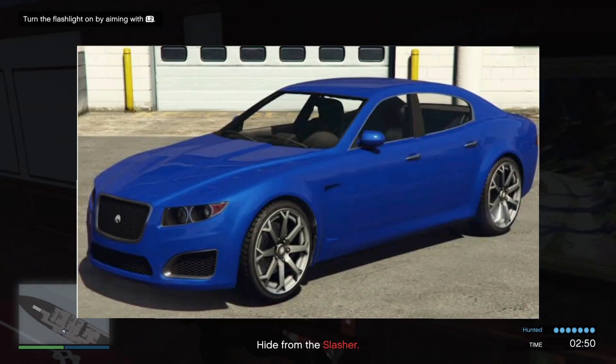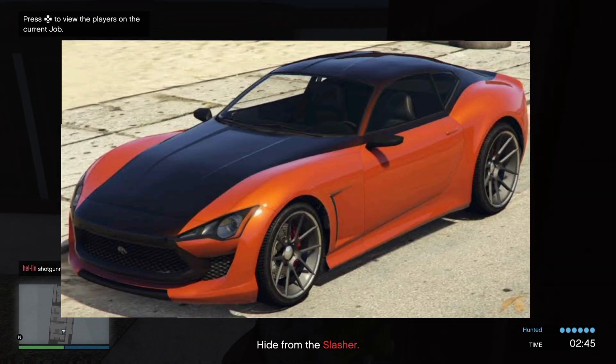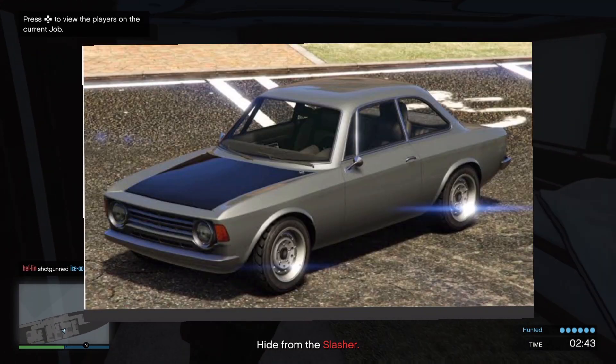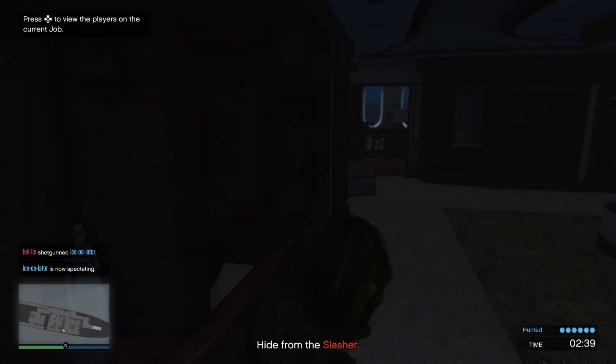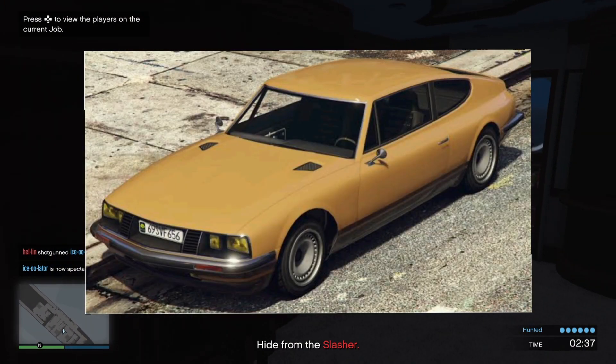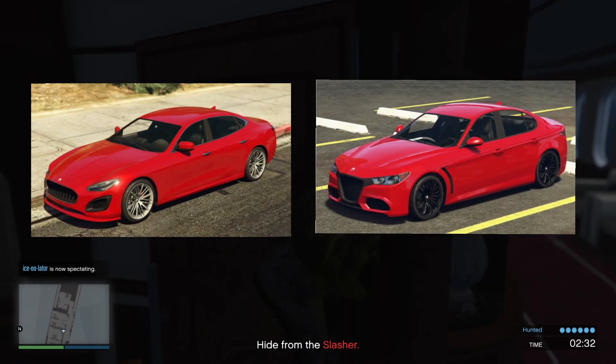At Simeon's this week we've got the Felon, the Felon GT, the Ferrara GT, the Michele GT, and the Pigalle. At Luxury Autos, we have the Cinquemilla and the Komodo.